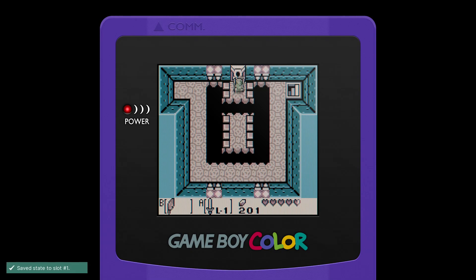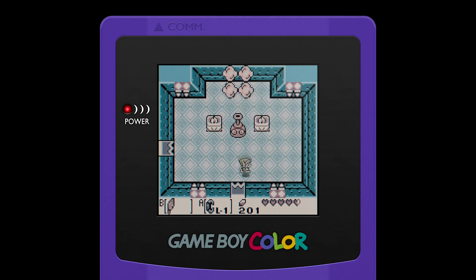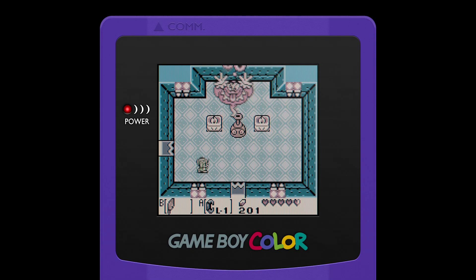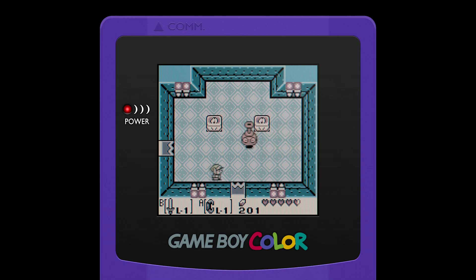We're heading into one of the more difficult bosses of this game. Meet the Genie. Using the Roc's Feather, you cannot hurt him as long as he has his bottle. You basically need to dodge his fireballs. You'll know when he's running out when there's only one fireball flying around. As long as the Roc's Feather is going, you can just keep jumping. Now you want to hit him with the sword. The Roc's Feather makes you basically immortal, so that's fine.